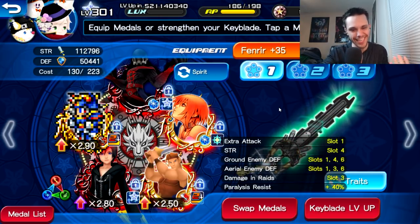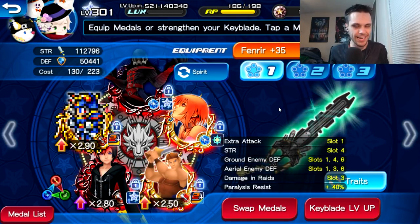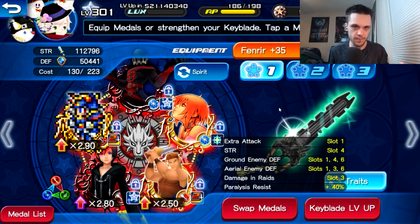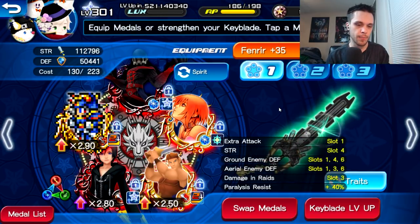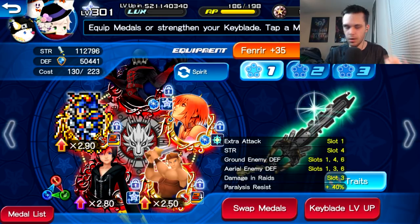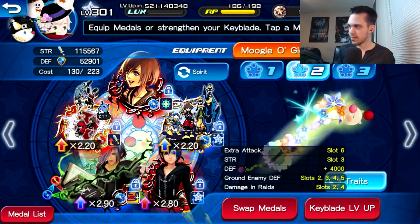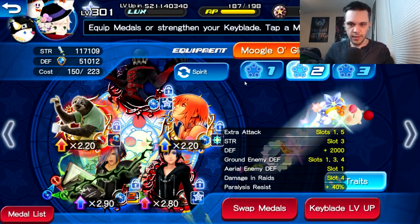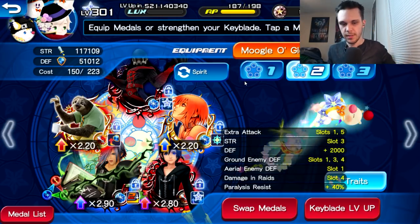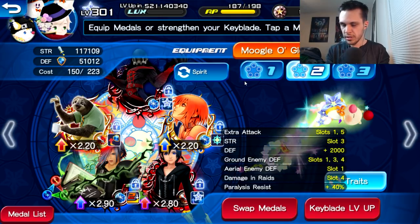Since not everyone has Warrior of Light, I tried to find ways to beat the Assault Dragon without it. Unfortunately, I only found three setups that worked: the Fenrir setup, a Moogle of Glory setup, and one other. I tried to stay away from VIP and high score challenge medals as much as possible, but I found it's basically impossible — you essentially have to use a VIP or high score challenge medal of some sort.